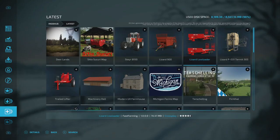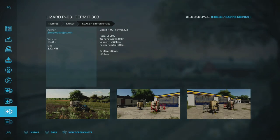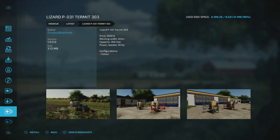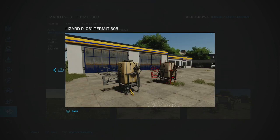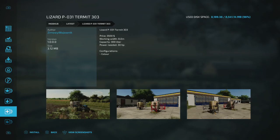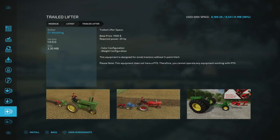The Lizard P031 Termit 303 is a small sprayer — doesn't look very big. It's eight meters, 630 liters, requires 30 horsepower. It actually looks like something you'd use for old school farming, which is pretty cool. Next there's a Trailed Lifter made by EY Modding — this would be great for older tractors that don't have a three-point hitch.